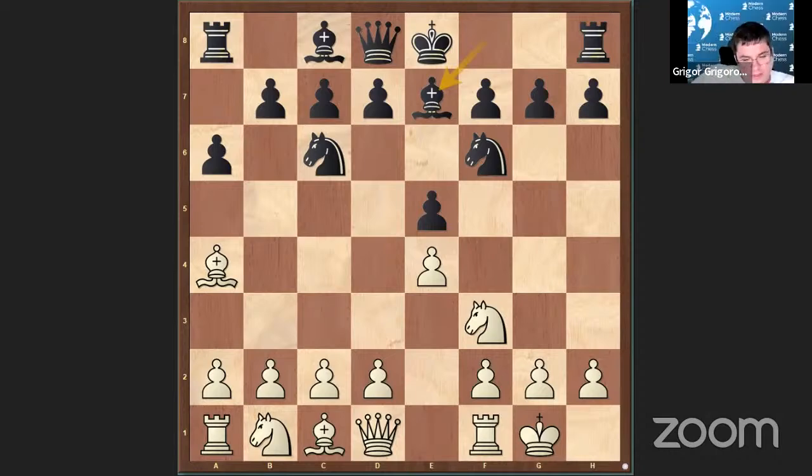Let's start by examining some of the lines. This is on the board. We see the main position of Ruy Lopez, and here in the database, instead of the main line Rook E1, which is most popular — though nowadays D3 is getting even more popular — you suggest D3. Why have you decided to go for D3 instead of Rook E1?